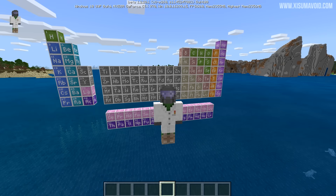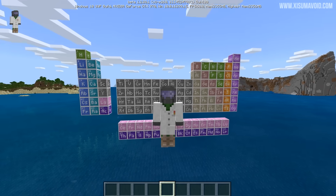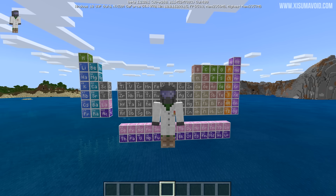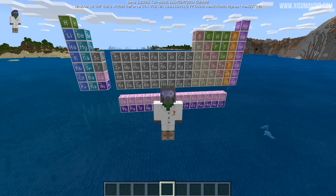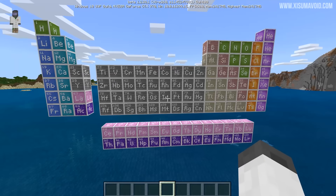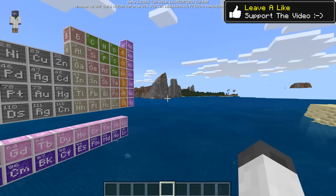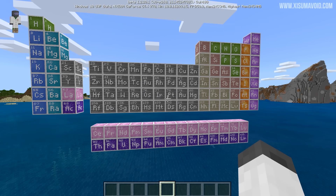Hello everyone and welcome back to another Minecraft update video. We are currently in Bedrock Edition, this is beta 1.2.20.1, and in this edition you can enable Education Edition which unlocks the chemistry lab, bringing chemistry into Minecraft. Disclaimer: I was not taught this stuff at school, so I know what a periodic table is — I've actually built one using these blocks which represent the different elements — but when it comes to things being scientifically accurate, I'm not your guy.